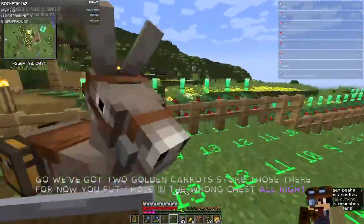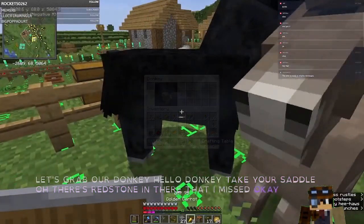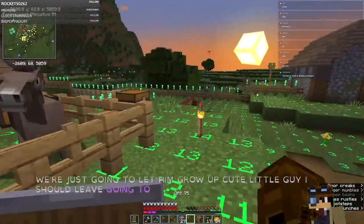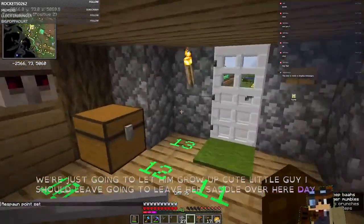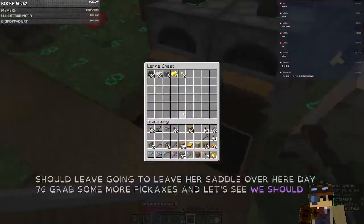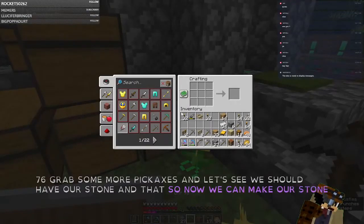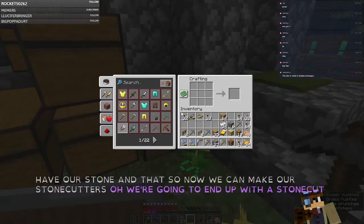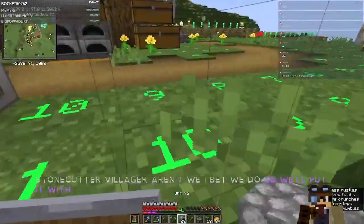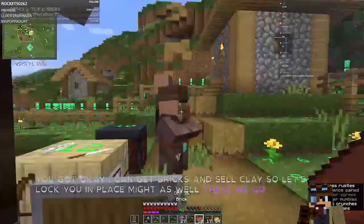Let's grab our donkey. We're going to take your saddle. There's redstone in there that I missed. Now let's feed him and feed him — yay, we have a mule! We're going to leave our saddle over here. Day 76. Grab some more pickaxes.